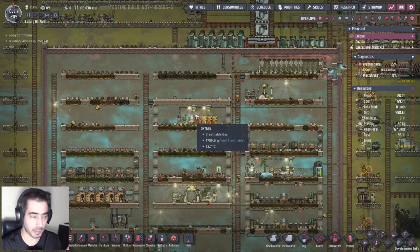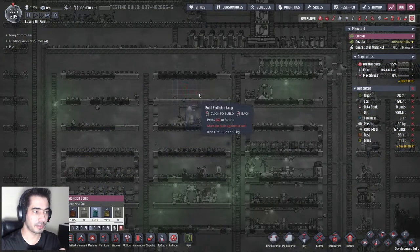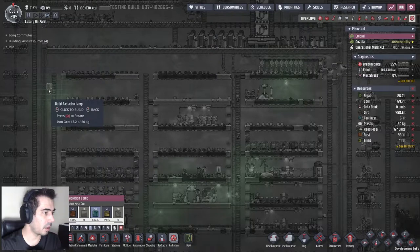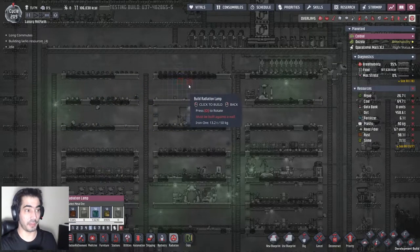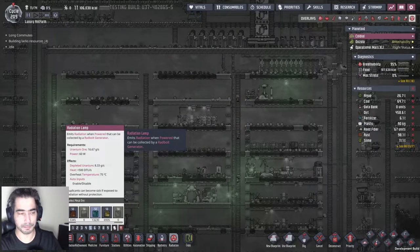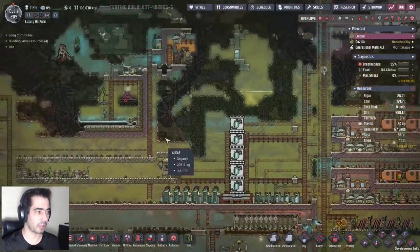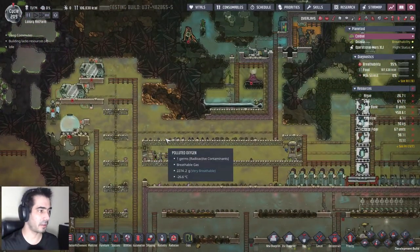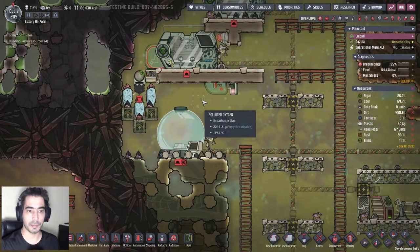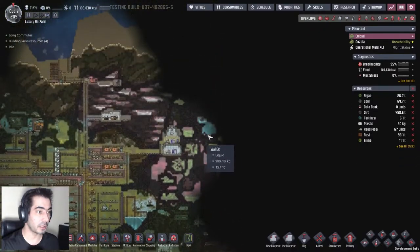By the way, there has been an update and we have a new building - it's the radiation lamp. It must be built against the wall. Basically what it does is you feed it with uranium ore and it shoots radiation. It's a good way to have a radiation source instead of using a bristle blossom generator, but unfortunately you need uranium ore that I don't have.